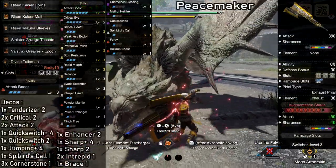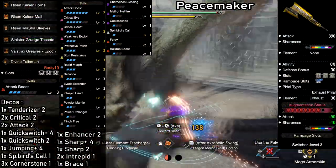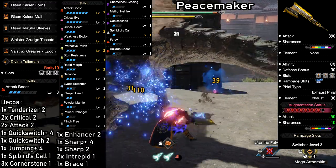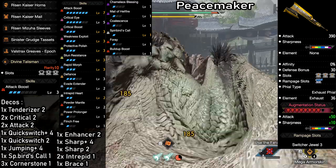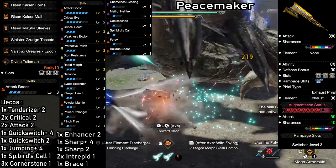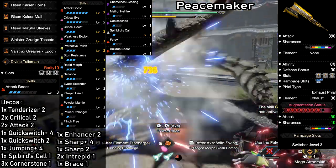We're going to start with the Peacemaker, a super comfortable high damage build for exhaust. Weapon of choice is the Reconcress: 390 Attack, Purple Sharpness, a 30 Defense Bonus and 36 Exhaust. The first thing we need to address is that status builds for Switch Axe have a very different skill priority from elemental builds.